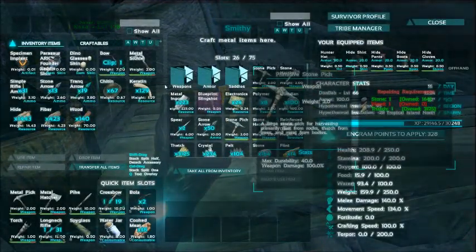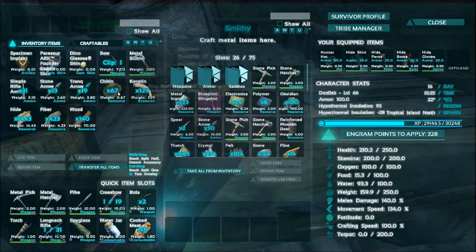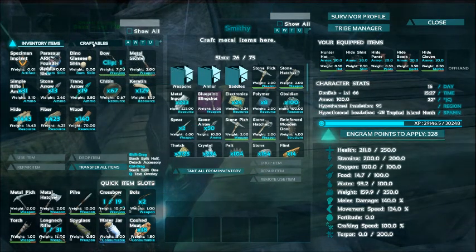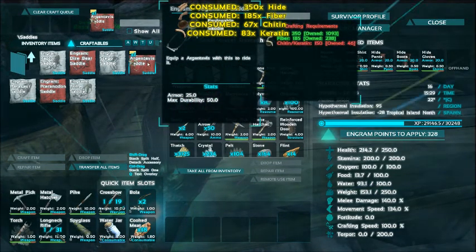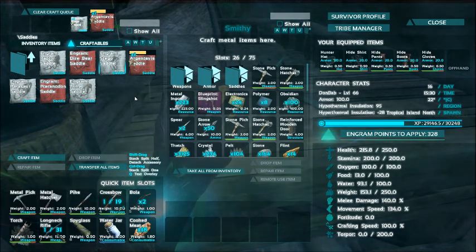Okay everybody, we are back and we have enough. Pretty much what I did was I just went down to the edge of the swamp, killed something real quick, and then waited for a giant bug swarm to come out and then killed them for all their chitin. So we have an RG saddle in the making and we also have enough for a stego saddle.